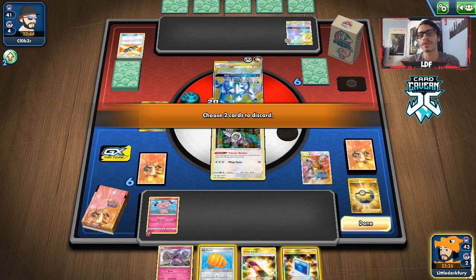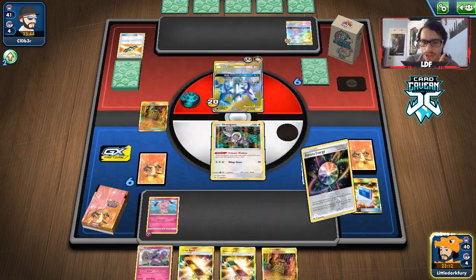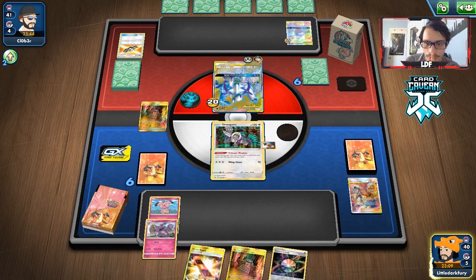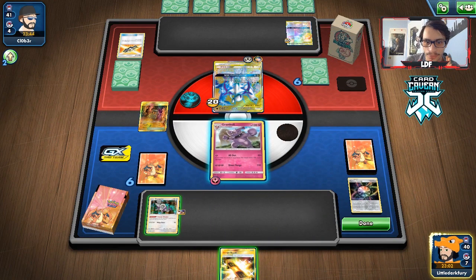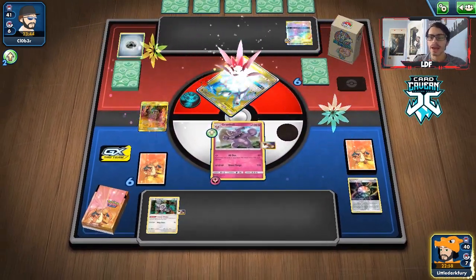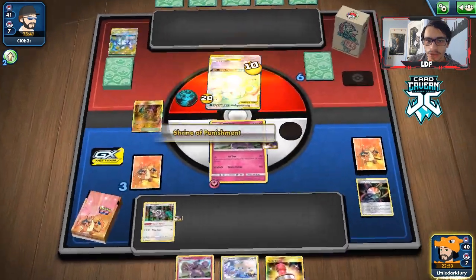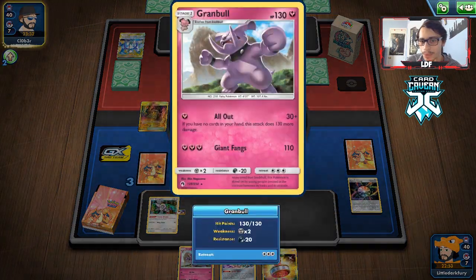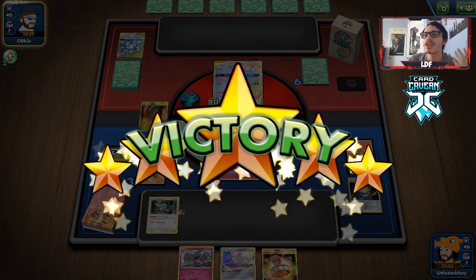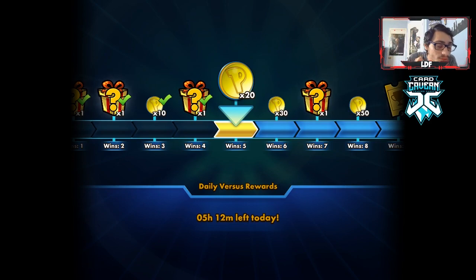We're gonna have to play this Guzma and Hala, get rid of the two tools. We don't really need the Big Charm at this point. We kept the Escape Board as part of the plan — we're gonna have to get rid of our other Shrine, but that's fine. This works out perfectly. We get a Jirachi, another Grambl, and a Reset Stamp. We knock out their ADP — they didn't get a single Ultimate Ray off. We're in a really good spot. We use Ranguru to put the Grambl back on top and go down to zero cards. And they concede. That is why Grambl is good against ADP — Grambl just destroys it.